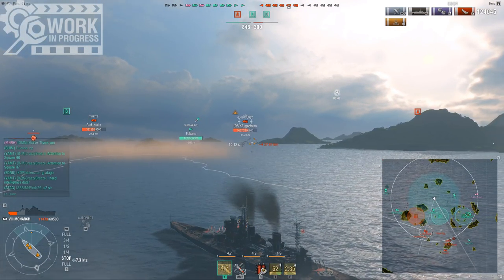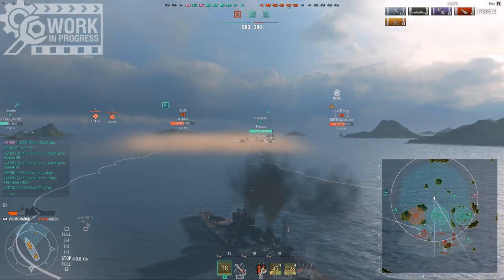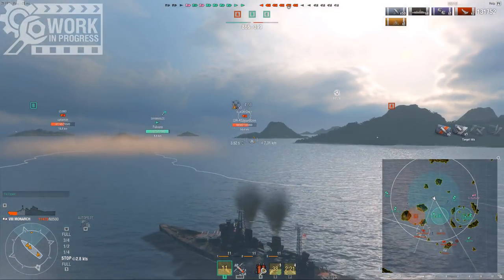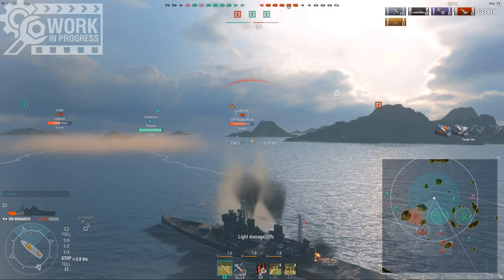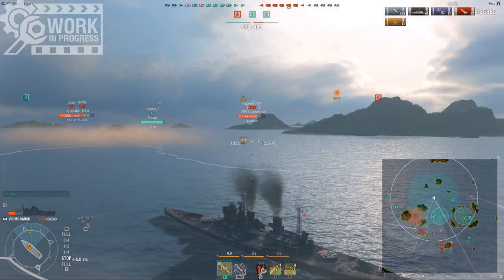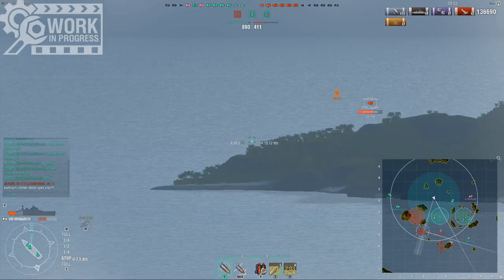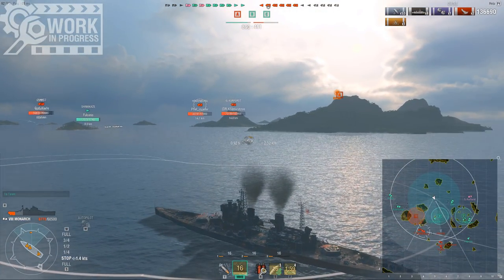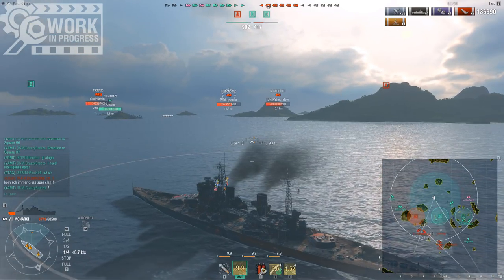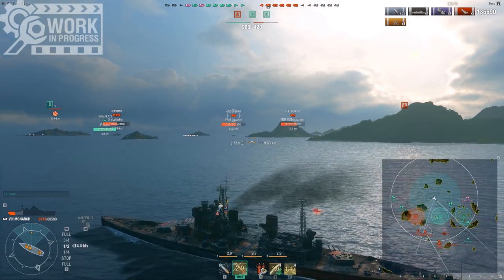And of course, the range — many of the high-tier maps have pretty terrible design. They are far too open and leave very little room to push. So even if you have this great concealment, the 18.1km default range can be pretty anemic at times. But you can fall back on the HE. When you do land enough shells, you do get some good fire chance. 36% fire chance is nothing to scoff at. It's basically Montana fire chance, except you have better HE alpha — Montana has 5.7k HE alpha, you have 6.3k. So you are able to lob every 25 seconds HE that is stronger than Montana's. Like many of the Royal Navy ships, the Monarch benefits heavily from actively switching ammo type when need be.